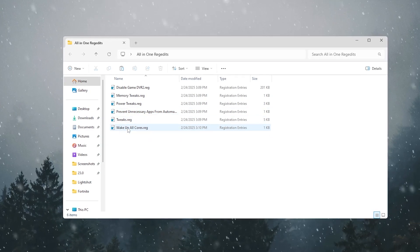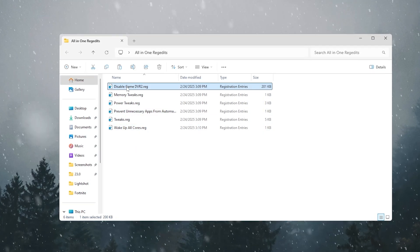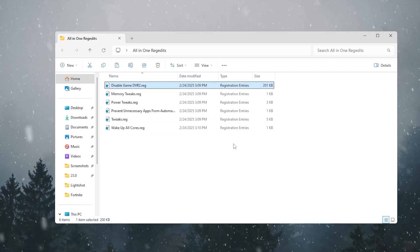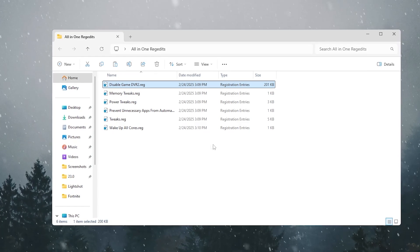It's very simple to install these files. Just double-click the registry file, hit Yes, hit Yes again, and click OK. If you have any concerns about installing these files, for peace of mind you can review them first.